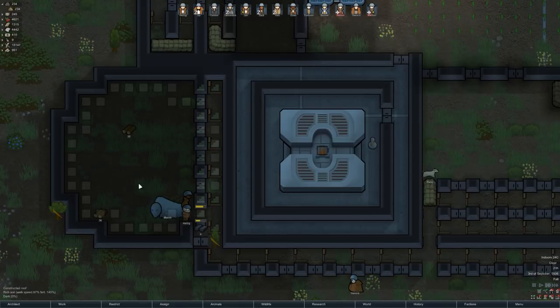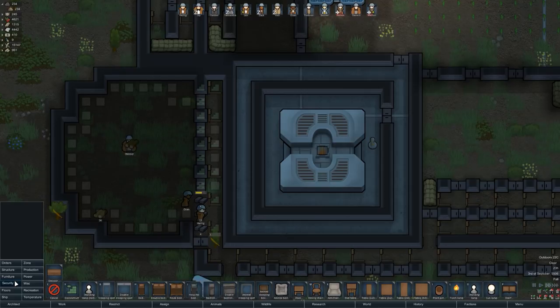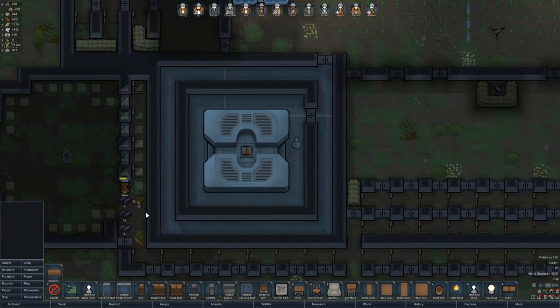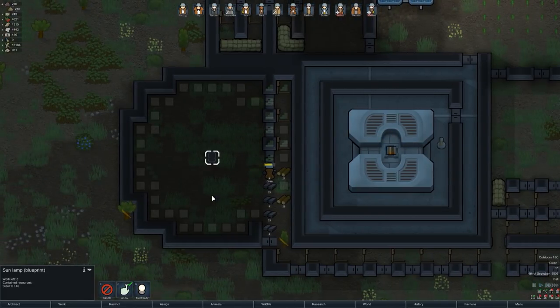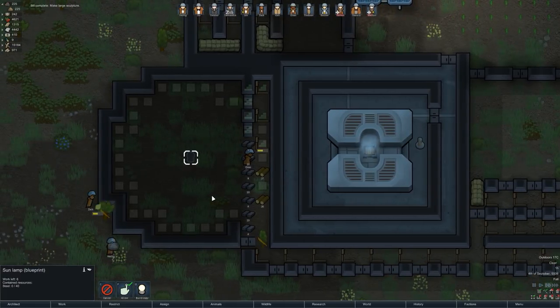That's looking pretty decent, I think. Let's have a look at putting in this thermal sunlamp. I think that should go nicely in that area there. So there's going to be a few changes I need to make here, but we'll wait till that's built so that I can finalise that. We're still making sculptures and things like that, and some trees to chop down.